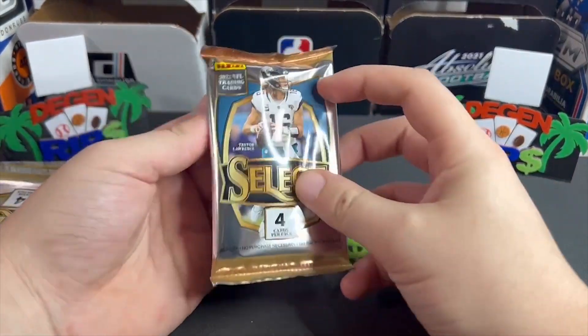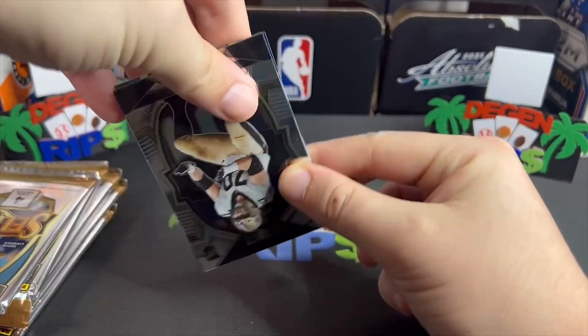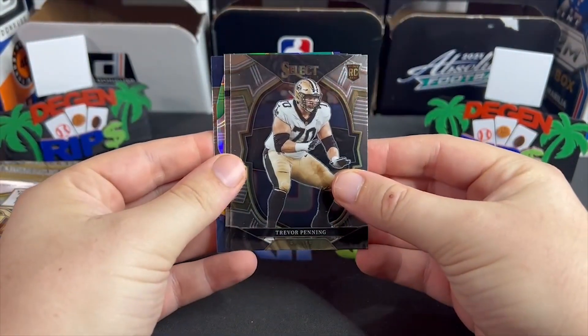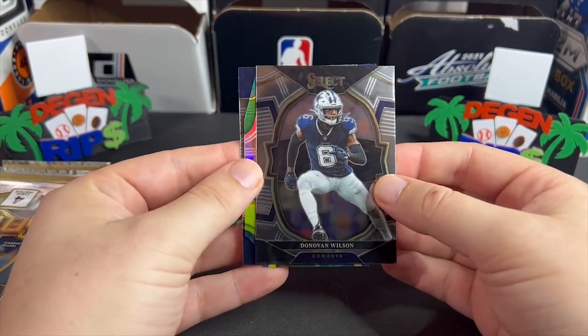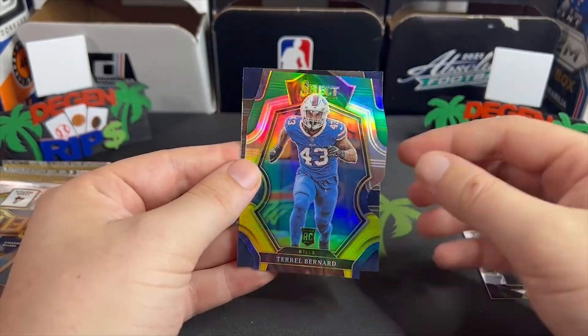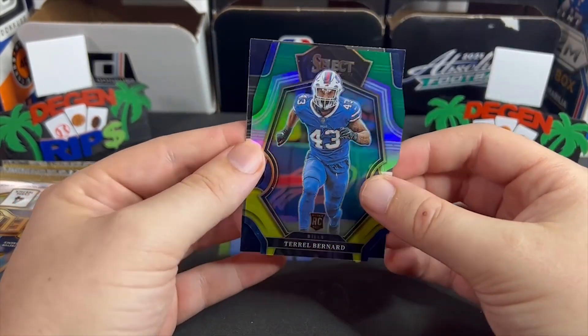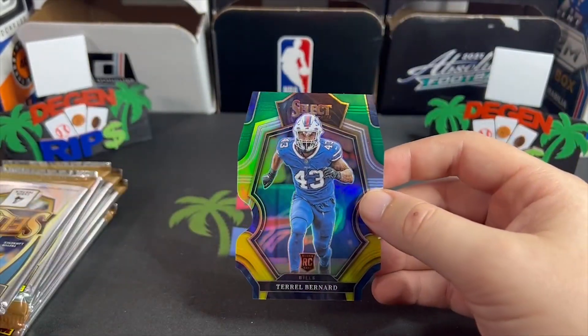This draft class is not the best, so it makes it easier for us — we know who we have to hit, and it's not Trevor Penning or Donovan Wilson. We got our first die-cut and it is Terrell Bernard.